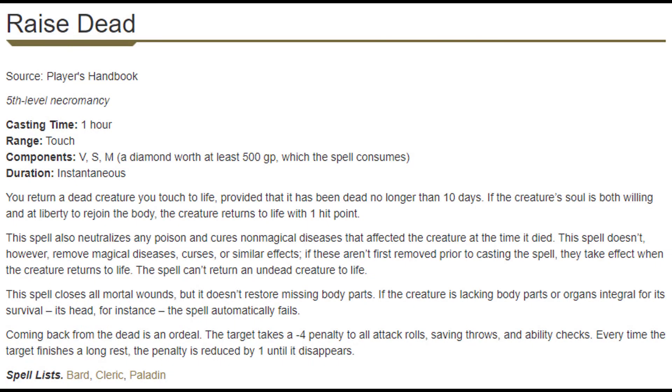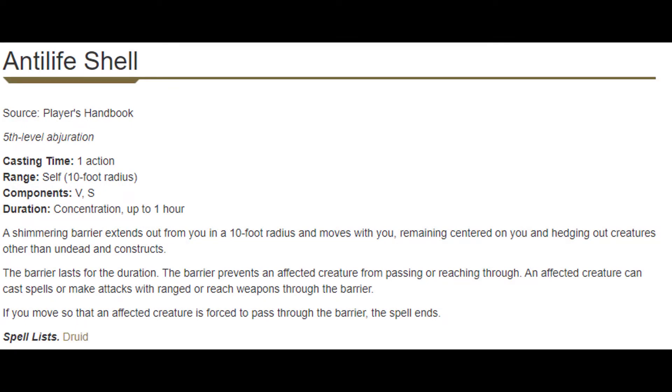At level 9 we get Raise Dead and Anti-Life Shell. Raise Dead is made almost completely redundant by the Revivify and Gentle Repose combo, but there is a niche: if for some reason you weren't able to Gentle Repose or Revivify in that first minute, you can pull them back much later — though it costs more and they'll have a bigger negative side effect. Anti-Life Shell has great synergy with the Grave Domain Cleric because we're a midliner. If the enemy is a melee combatant who can only hit within 5 feet and isn't a construct or undead, this basically makes us immune to them. Sometimes just surviving as the medic is winning the fight.